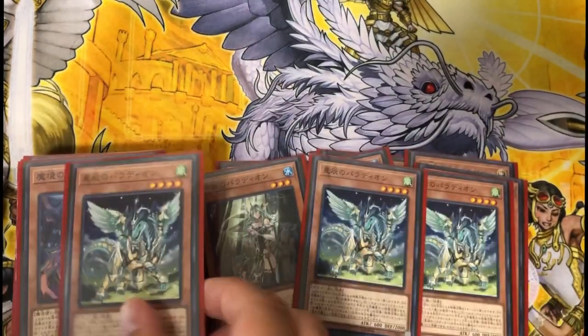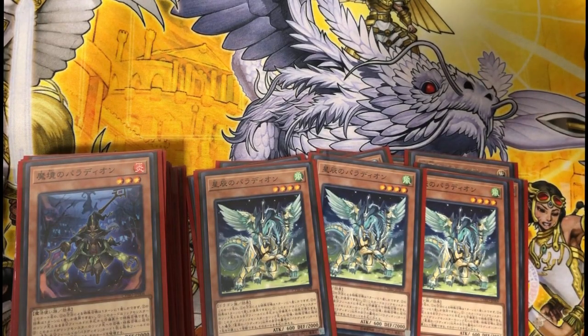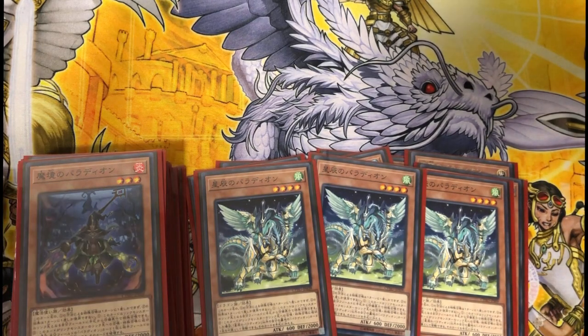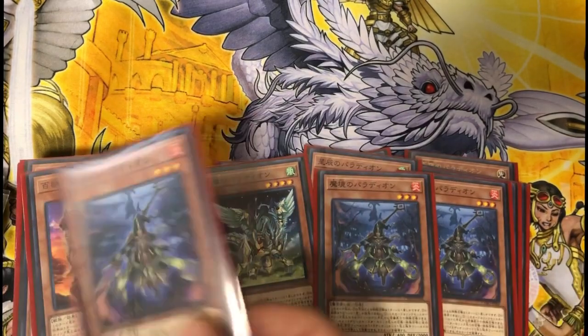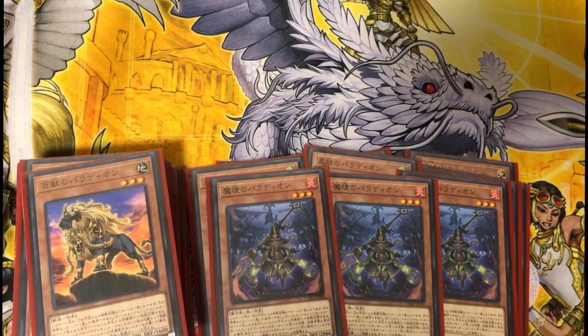Crusadia Draco is a really good consistency card. If you start with two Crusadias in your hand you basically get to add your normal summon back to your hand, and because you didn't special summon it you can just special summon that monster. Really good card. Then the spellcaster one — he pops a card, that's it.